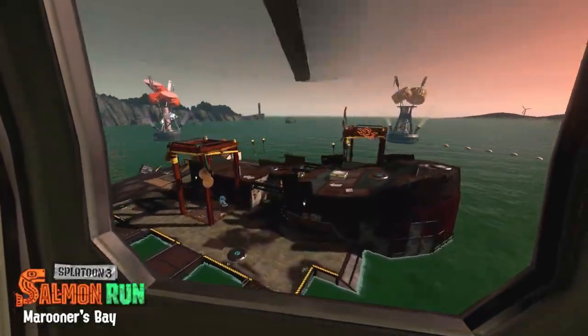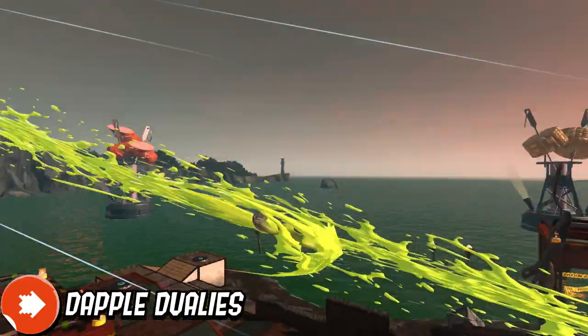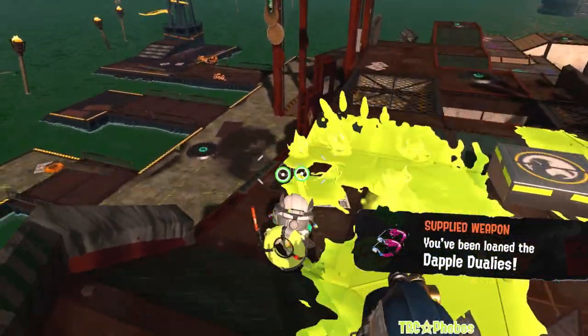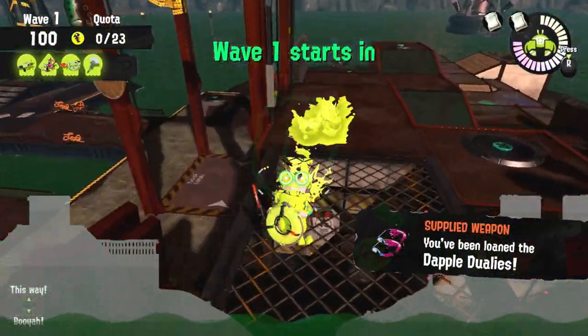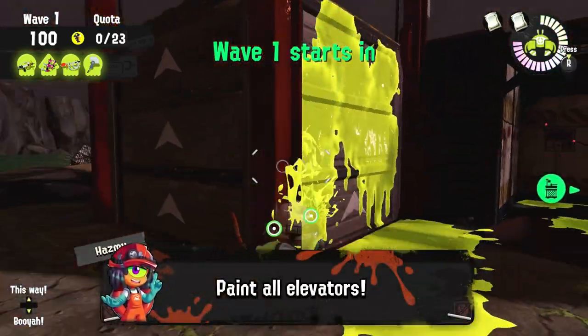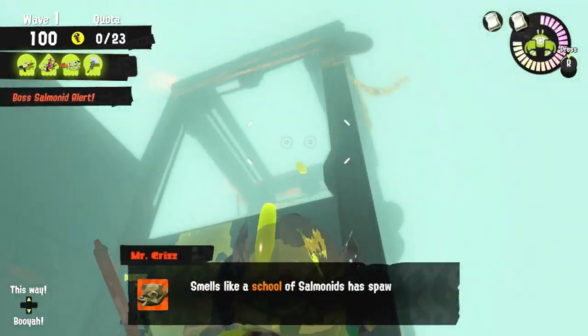First wave is with the Dapple Duelies, one of the highest damaging weapons in Salmon Run, along with excellent mobility. It is Marooner's Bay, so you know the drill. You should be painting both elevators at the beginning of the shift to make sure you have a path back to the ship in case you're stuck below.